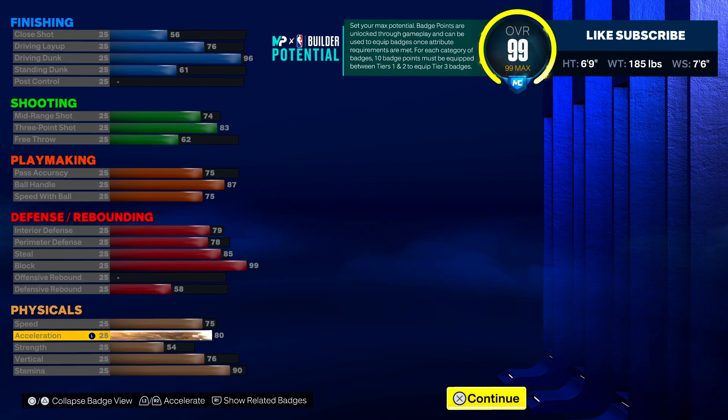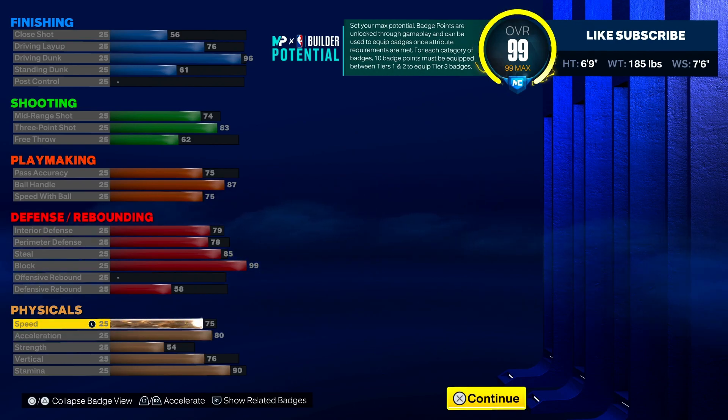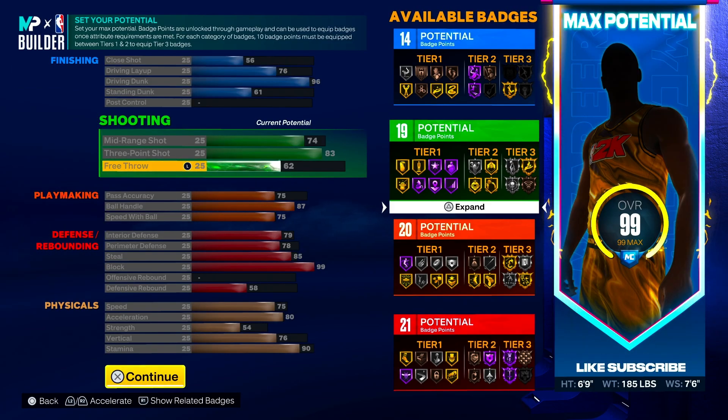Moving on to the physicals — we want to make sure we got an 80 acceleration. It's on the lower side compared to the 6'1, it's not as fast — of course it's 6'9 and it can do all this stuff on defense. We went with 80 acceleration just so we can be moving decently fast with the ball in our hand. For speed, we went with 75 so when we're playing off ball and playing defense we can cut people off with that 99 block. 99 block is really going to carry this build on defense, so speed doesn't have to be that high. We went with 76 vertical — there are some requirements for contact dunks so we put that at 76. Stamina we got at 90. That's the 6'9 build. I would recommend it — it's super overpowered. It gets Hall of Fame anchor, silver glove, agent three, quick first step, limitless takeoff — it has everything you can ask for in a build.